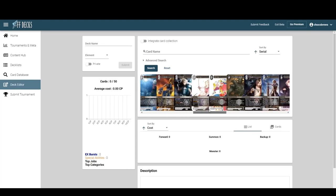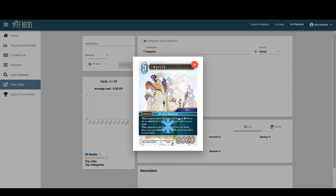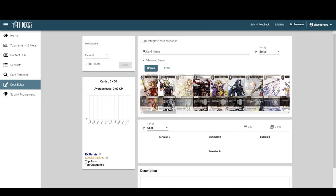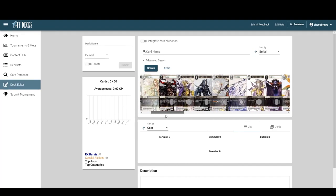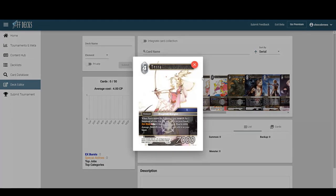For light/dark we have Imperio — when he enters he searches for a light forward, and when he's put from the field to the break zone you can search for a dark forward. The exit is easier since you don't pay four, but you specifically need to pitch a single ice card after playing him, which requires a lot more investment into ice.